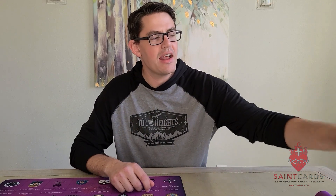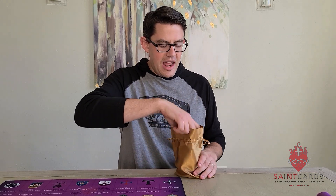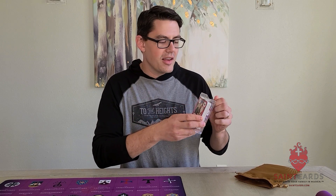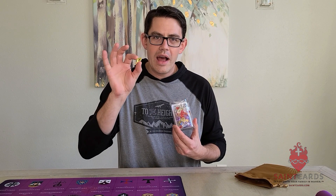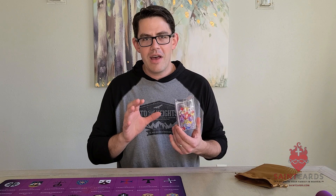Hey everybody, it's David with Saint Cards and in this video I'm going to walk you through the unboxing — or the unbagging — of the Mendicant Order expansion from the 2020 collection. Inside this brown Mendicant Order bag with Carmelite and Franciscan colors is a protective box holding 53 cards of Dominicans, Carmelites, Franciscans, and more, as well as 36 treasure.